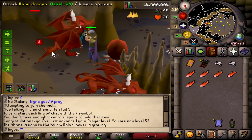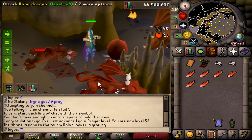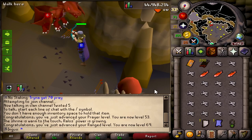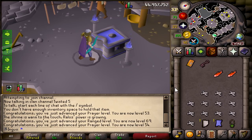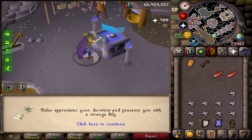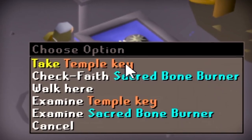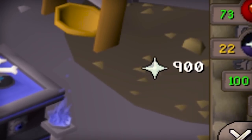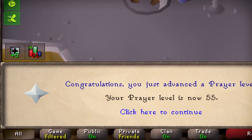What do we get? Snapdragon, a ranging potion — very useful — and some food. I switched to a range setup because I may as well work on 70 range while I'm here. Just past 69 range, so one more level to go. I actually continued offering bones past the initial 100, because at 200 bones offered you get the temple key, which allows you to unlock those other two doors permanently within the dungeon. There's 55 prayer.